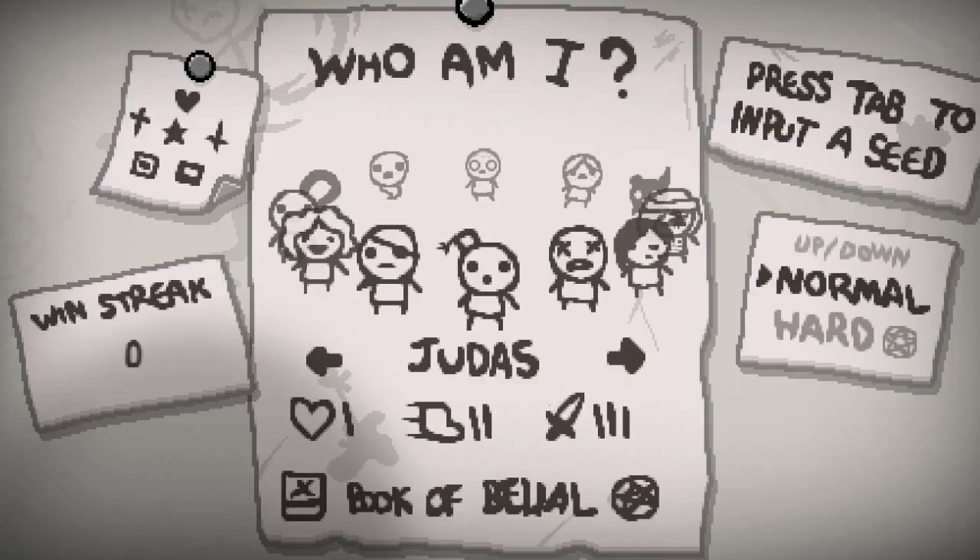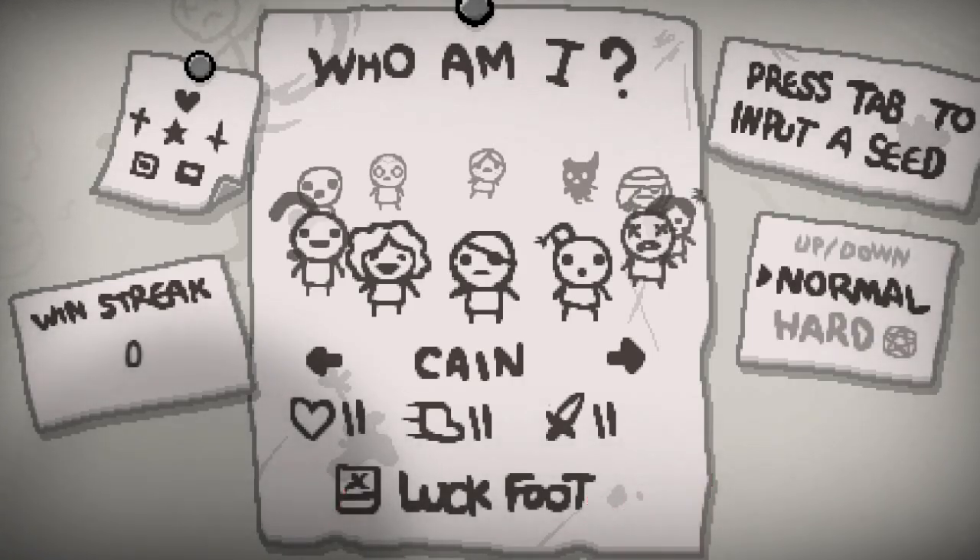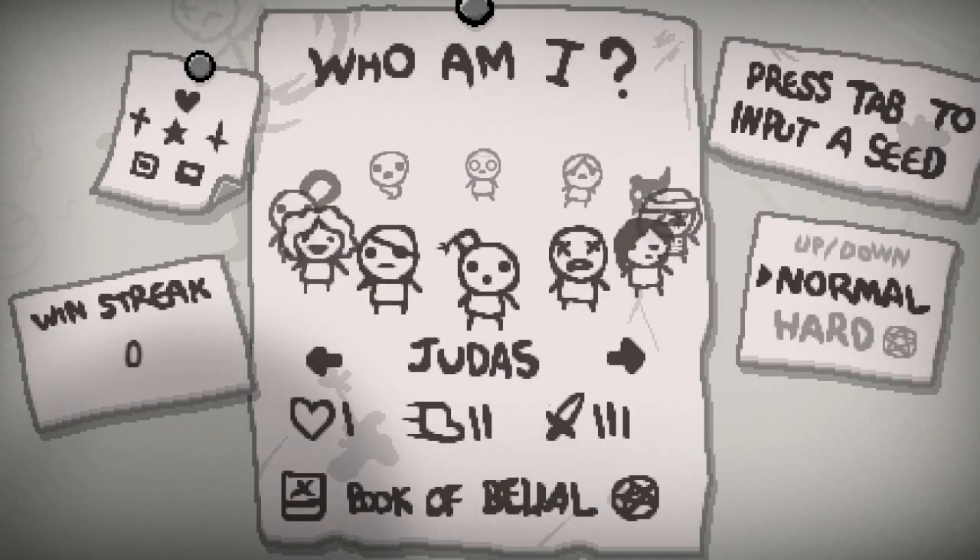Judas starts with 1 heart and regular speed, but he only gets 1 red heart to start with. He has a bunch of damage — starts with 3 damage. The attacks are tears: you shoot tears out of your face, and that's how you hurt enemies. So you're crying on them. He starts with the Book of Belial, which makes your damage higher.